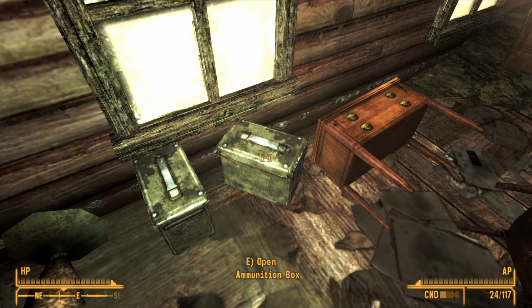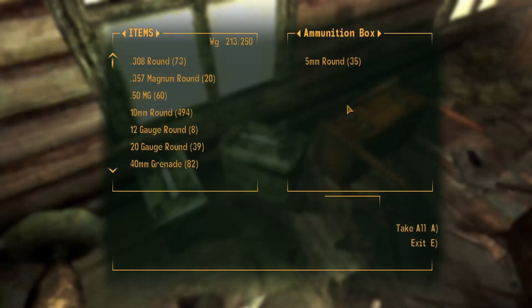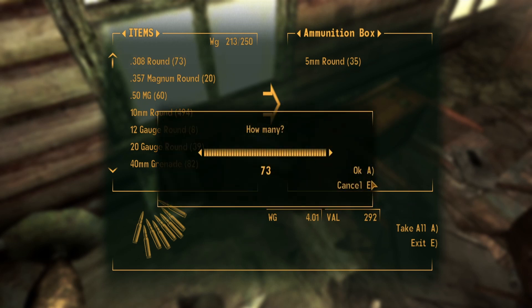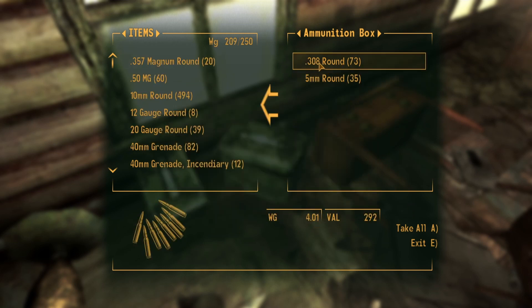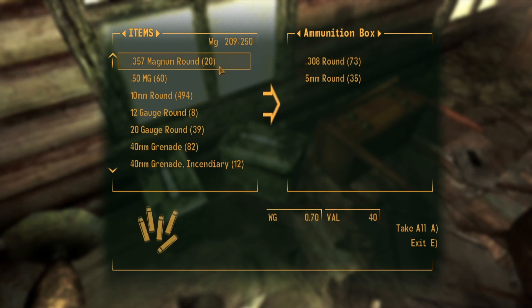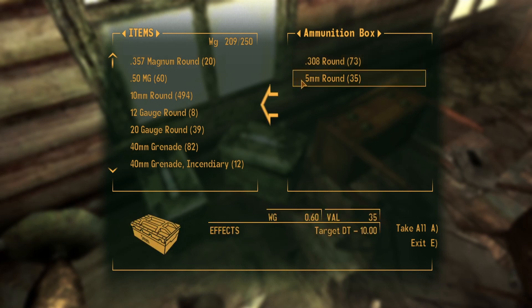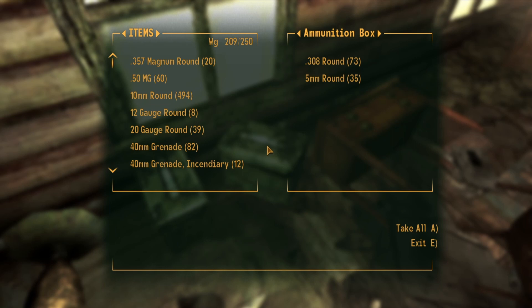With that, if you open a container then you will be able to duplicate items inside it. The second rule to note is that you cannot duplicate items in a container that you put in yourself. For example, if I put in this .308 round then I cannot perform the glitch on it, because this is an item I placed inside the container myself. The item duplication glitch only works on items that are already inside a container when you open it for the first time.